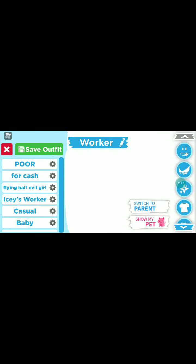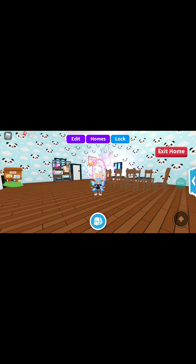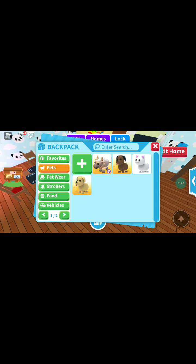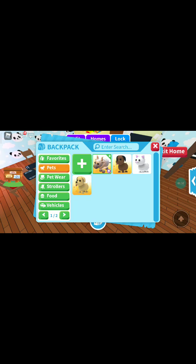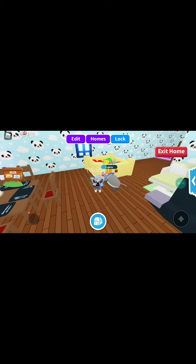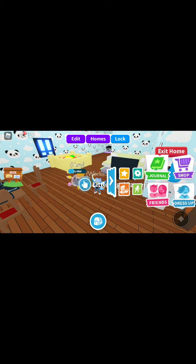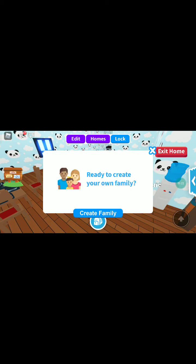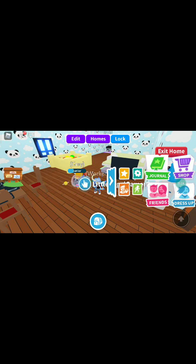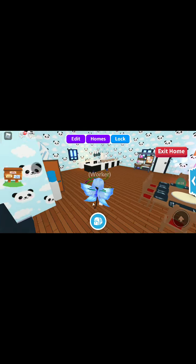You'll get two times cash if you work on your tasks and your pet's tasks. But if you would like to do it with other players and hate doing it alone, you can just click on the Family option.